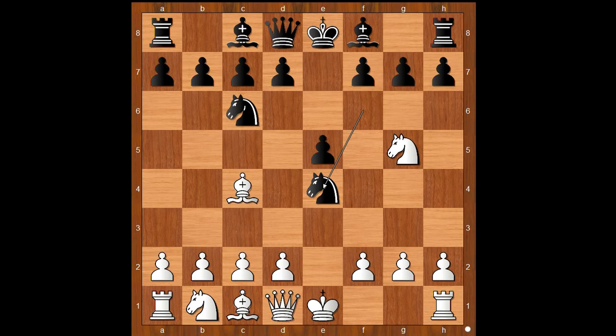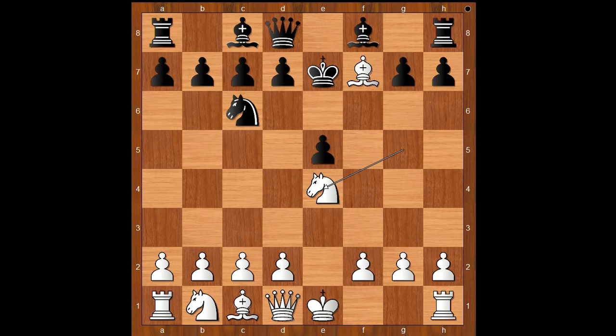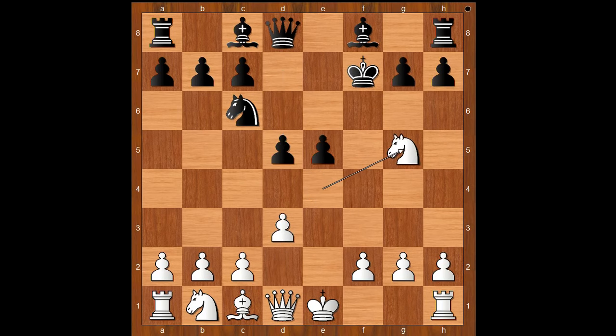That is why Edelman played bishop takes on f7, check. King to e7. Knight takes on e4. King takes bishop, d3, d5, knight to g5, check, king to e8. White to move — queen to h5, check was played.